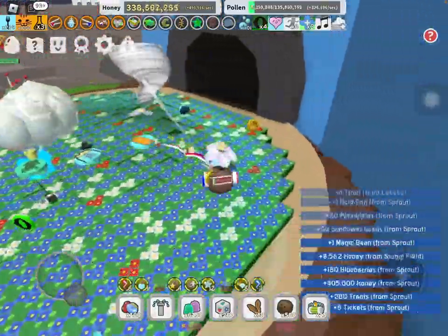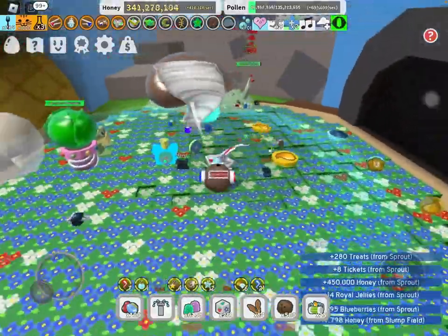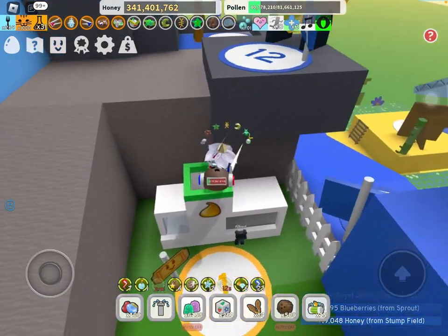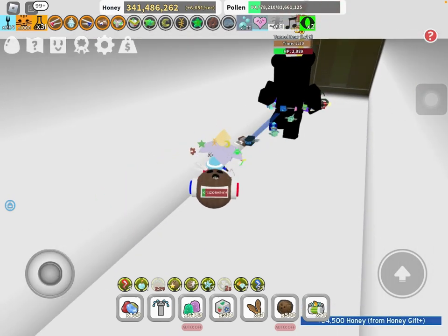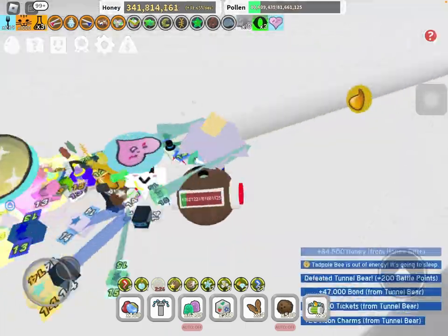If you prefer to macro alone, what you want to go for is a lot of bubble bees. This is because the popstar passive actually relies on bubbles. So if you don't have any bubble power, there's absolutely no point of doing this. Make sure you guys are actually farming with people to be able to get the maximum benefit for this strategy.